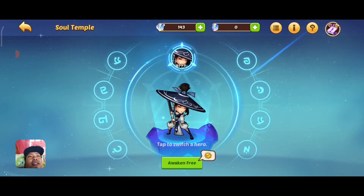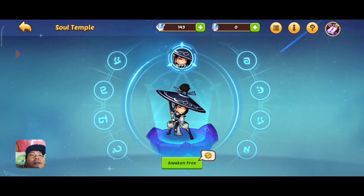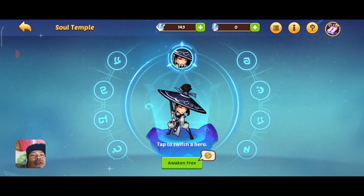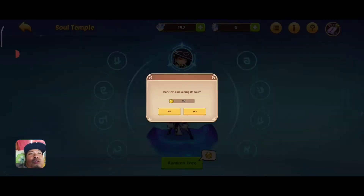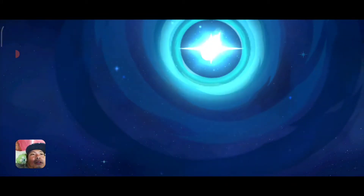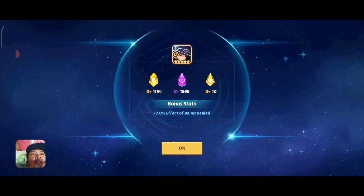Wish me luck guys. Before I do, I'll take a screenshot of that, and then we're going to awaken and check what we get. Tap the screen to awaken — I'm going to tap it. Oh, it's yellow. What is yellow? A D class.